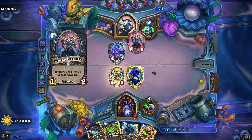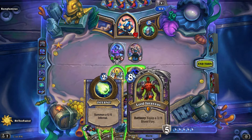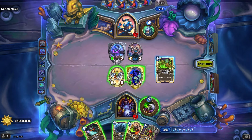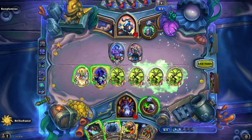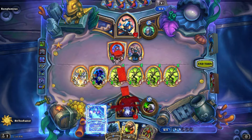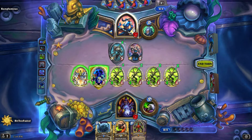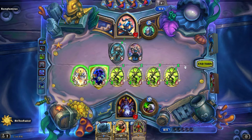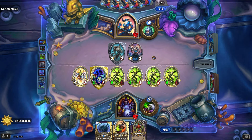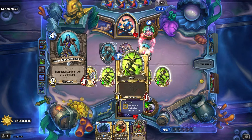A lot of Warlocks will work with what we call a zoo, which is where you're just flooding the board with small stuff and buffing it, creating a problem. Life steal that and heal up. Now it's a 3-3, and I'm not gonna attack with my taunt. Right now we're just trying to keep the Raid Leader alive, as well as the imps. We will be playing this, so I'll show you more about that in a moment.